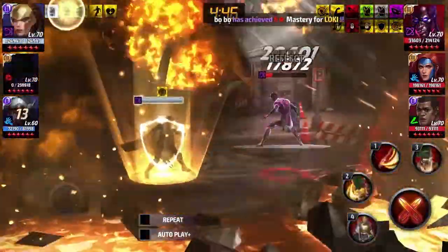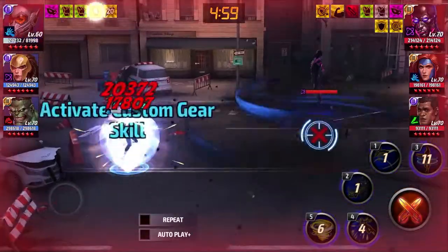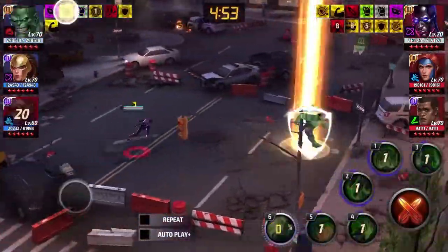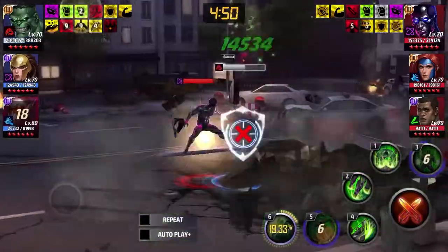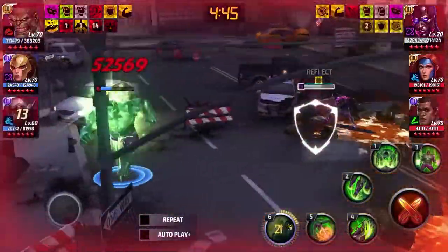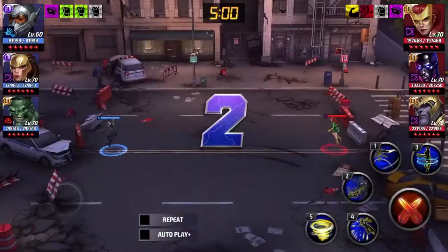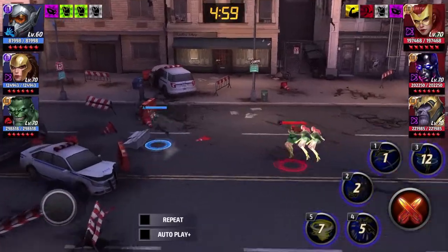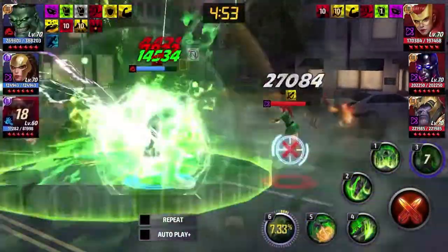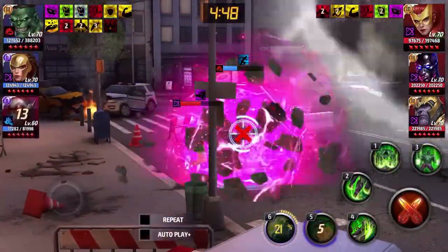The big plus about Hulk is that the way you build him really helps his survivability because you want to give him HP URU, which means he ends up having a lot of HP in battle. I think he has the highest base HP in the game now with this tier 3 advancement. When you use his third skill he gets an HP buff — the HP right now without the third skill buff is a lot already, and he gets around 30% more. Look at that — it goes over 300,000 which is insane, and I'm sure I'm not even the highest HP Hulk out there.